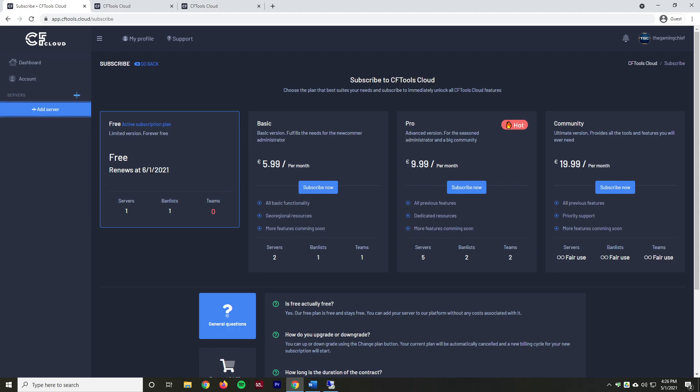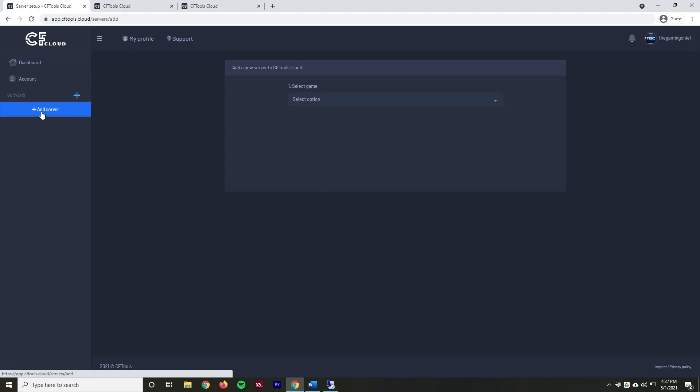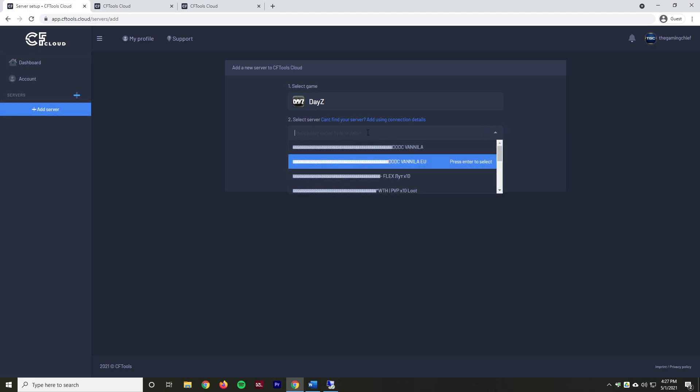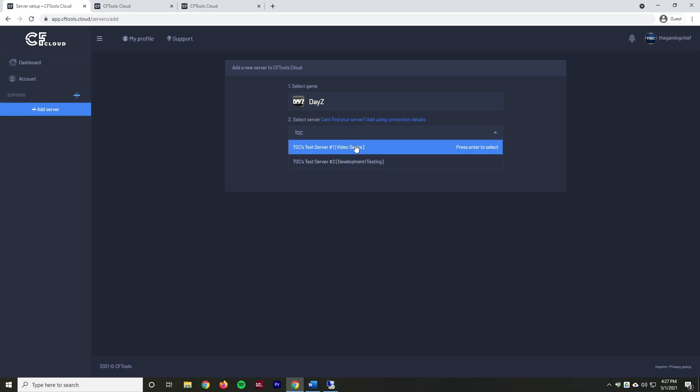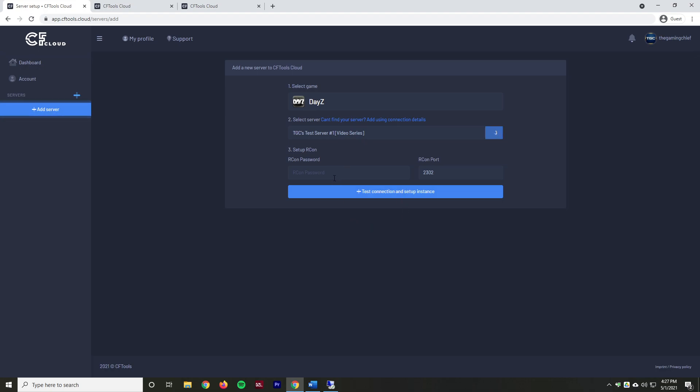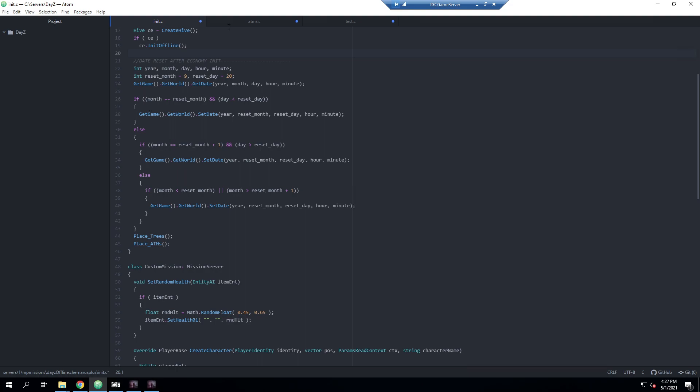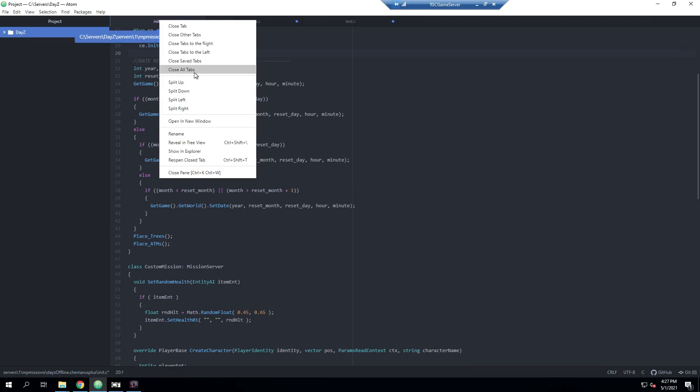This does give a renewal date, however because it's free, you're not getting charged — it's more of the infrastructure for the other categories. Now that we have that, we're going to go ahead and click Add Server. Right now it's just DayZ, but from the sounds of it they're going to be expanding into Arma 3 and Rust as well. We'll continue with DayZ, and you can add it by IP address or name. I'll type TGC and we can see both servers come up — I'll select the Video Series one. Next, we're going to need to copy our RCON password. I'm remoted back in and I'll go ahead and open up the file manager.